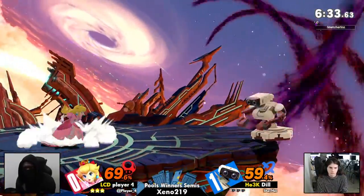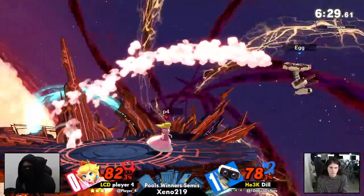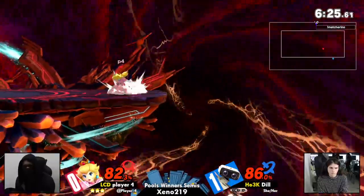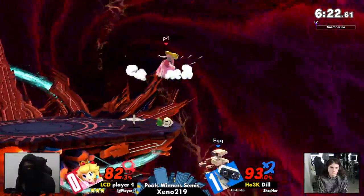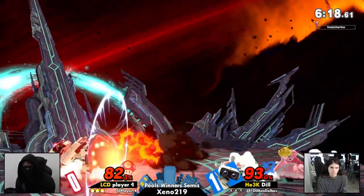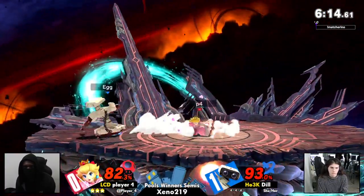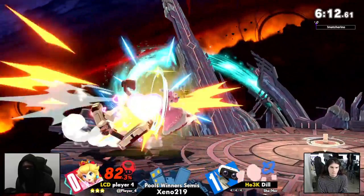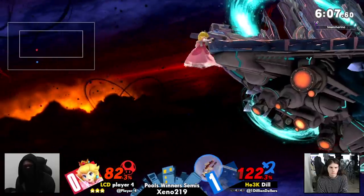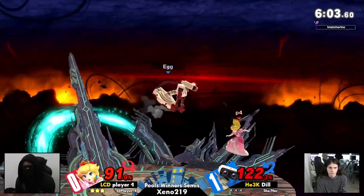It looks like we're starting off with a pretty even game. Dill doing her best with the projectiles, making sure player four can't get those explosive Peach starters. But fuel is looking a little low. Finally getting back to center stage. Player four now with gyro in hand, not letting Dill have it — getting only a couple hits of down air, and there's one turnip. Having free reign to pull as many turnips as he pleases.